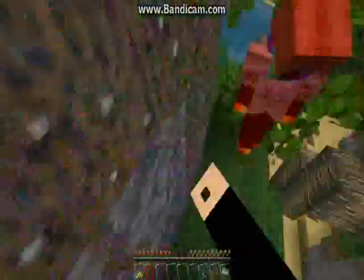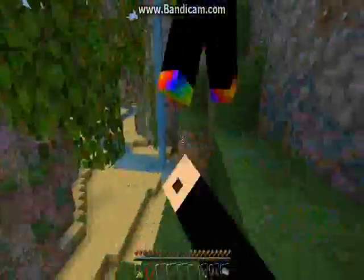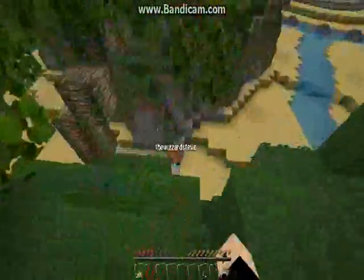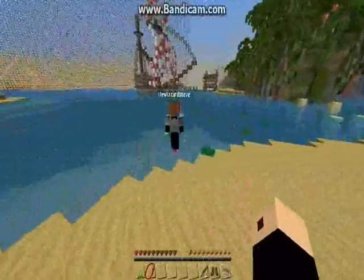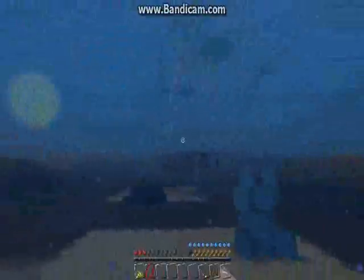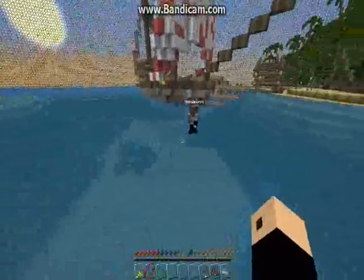Wow, I can't believe we're doing this — fisting each other. If I can knock him off it'll do damage to him. I knocked him off but he landed on the vines and I didn't land on the vines. I'm going to that pirate ship.